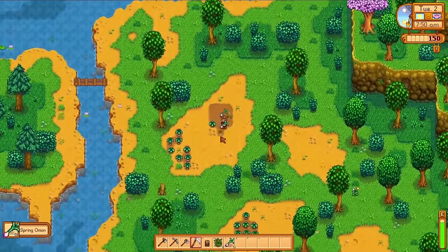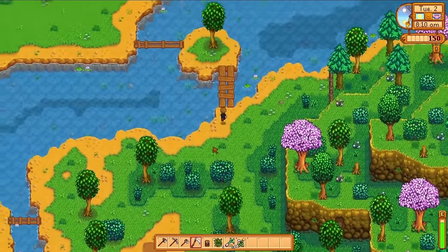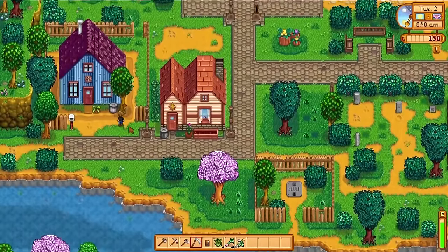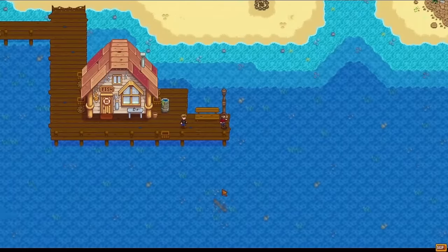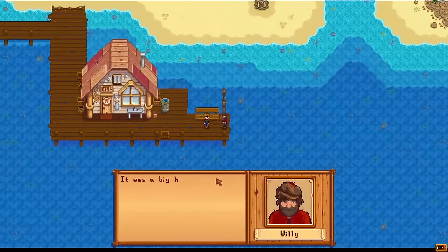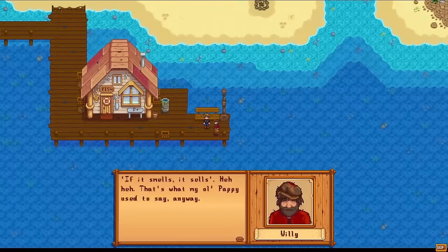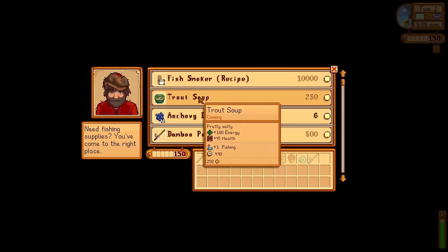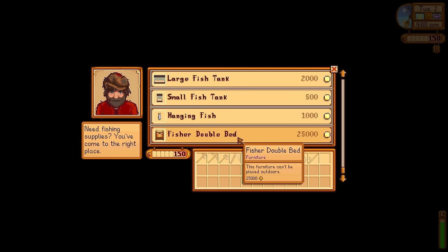This is why I love the screenshot trick — you can determine if the trip is worth it without wasting any time. Once we're back in town, we can head south to the beach. This triggers a cutscene where we meet Willy, the man, the myth, the legend. He loves fishing, and gives us a rod. I will be focusing almost exclusively on fishing for the first part of spring.